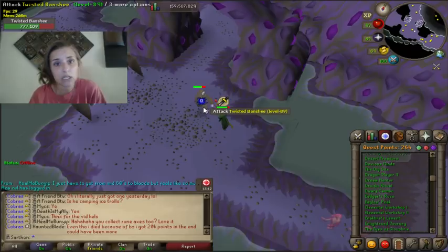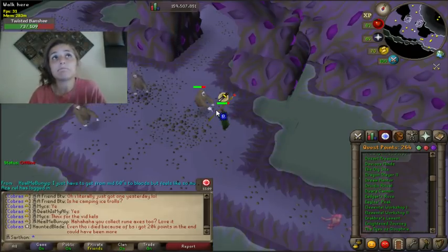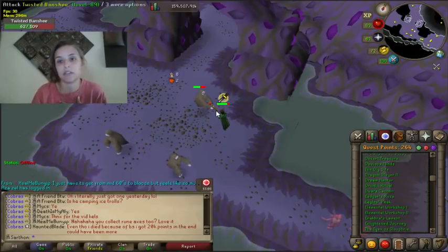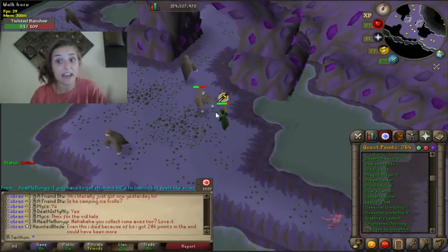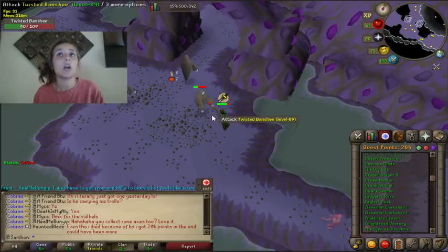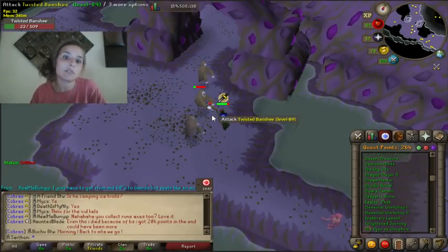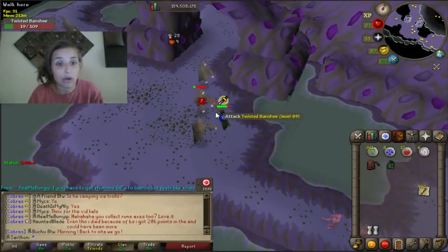Let's say you have all the quests done and you do Tears of Guthix every week. On a good Tears of Guthix you're going to get roughly 12k Runecrafting XP. On a bad one, 9k Runecrafting XP. That adds up every single week — you're getting around 10k Runecrafting XP just by doing Tears of Guthix. And if you do some Cosmics once a week, that's another 5k. 15k per week adds up while you're doing everything else in the game.